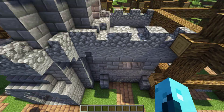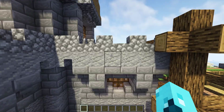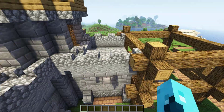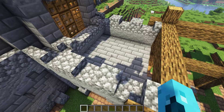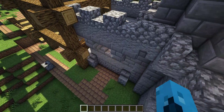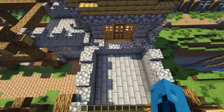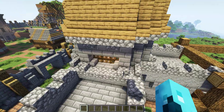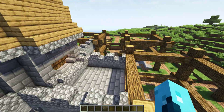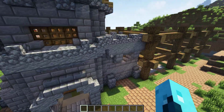You'll also notice here that these connecting walls have been extended. Before, they would meet halfway in the middle, and then when you built the other wing it would connect. Now it just extends all the way. The reasoning is it allows for better fitting of structures together and allows you to build castle frames and castle wings after you've already built up and upgraded some of them.